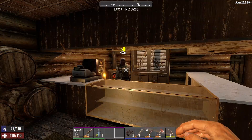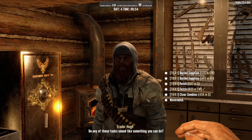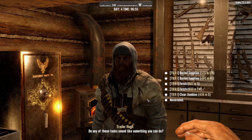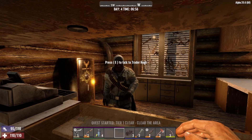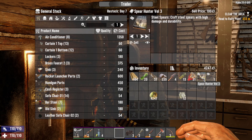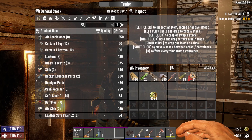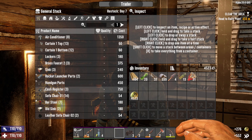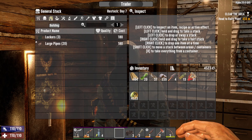The trader is open, so let's see what he has for us. Any jobs today? We want something close, not too far away. Clear some zombies — yep, let's do that. Let's check his inventory because we have stuff to sell. Sold those. We do have some money now, so let's see what he has.